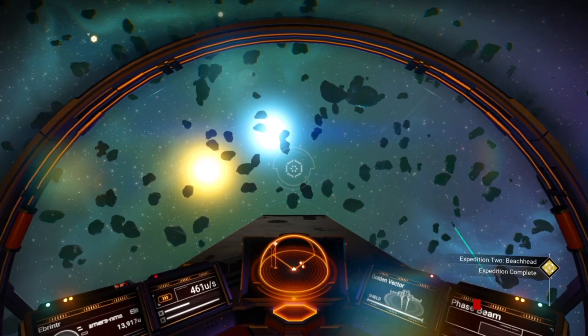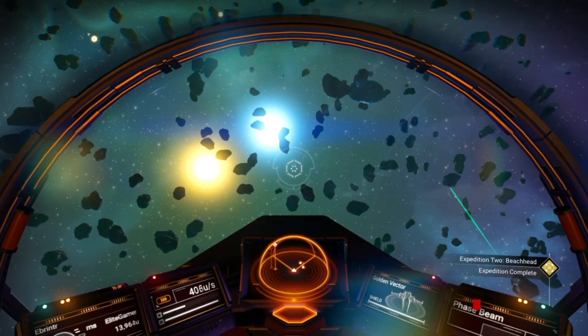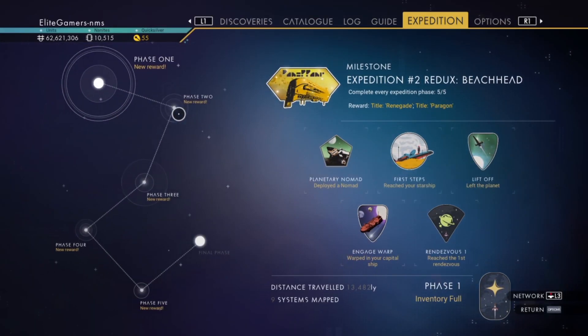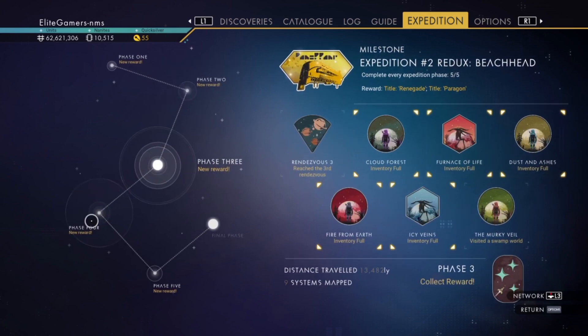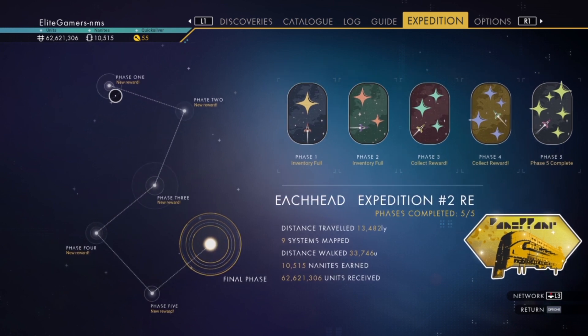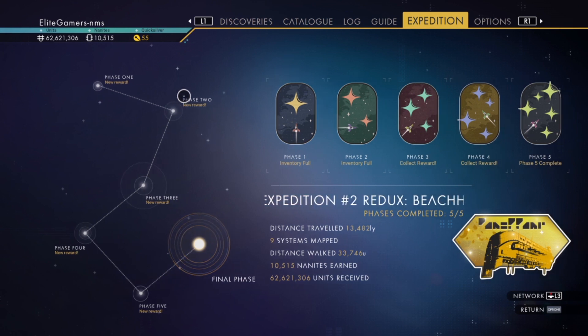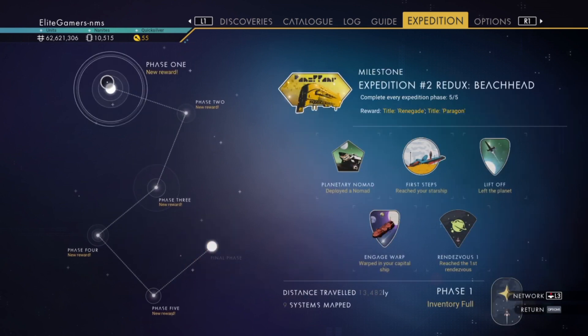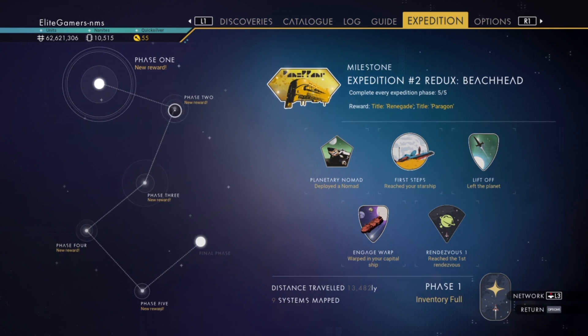Hello everybody, welcome to a new video. We're in Beachhead, which is the Expeditions mode, and currently every single stat on my side is now complete. I'm going to go through them step by step, one per video, showing you exactly what to do. I'm not going to cover Phase One since that's really simple and everybody's done that one, so we'll start at Phase Two and work our way onwards.